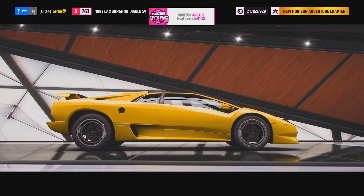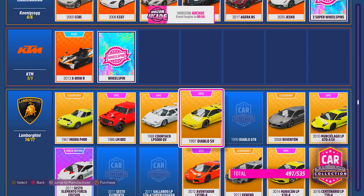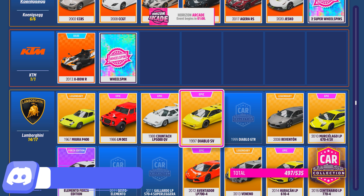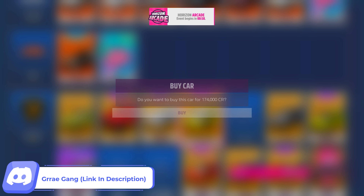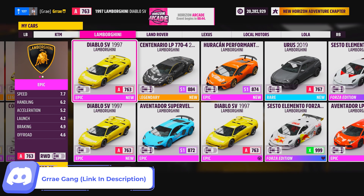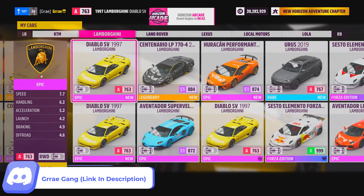First, go into your house or festival garage and go into car collection. Buy a bunch of the Lamborghini Diablo SVs. You are going to need a little bit of money, but if you don't have much, you only need $174,000 for just one. After you are done buying them, go into my cars and select one that says new on it.